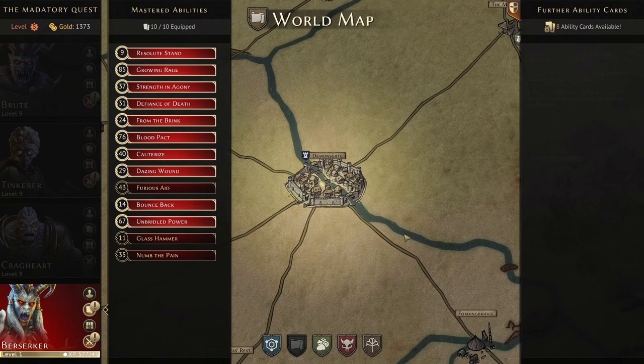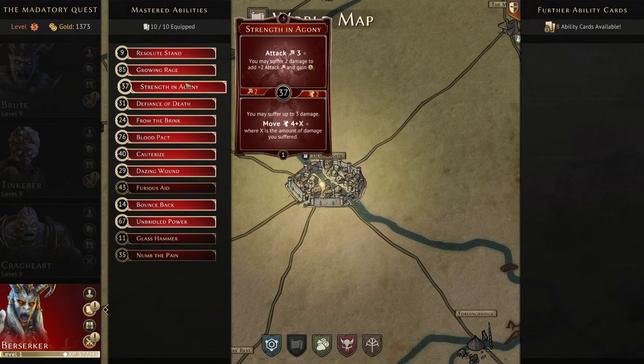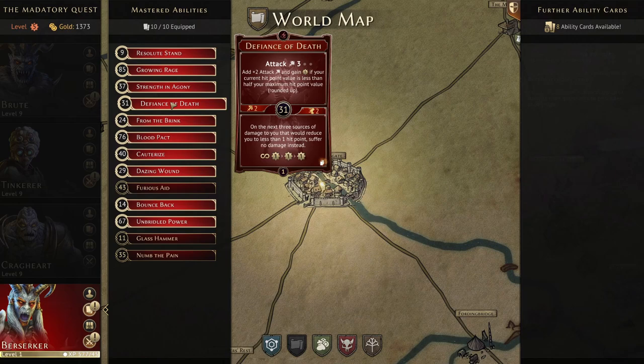The Berserker has a couple of different ways you can play her — a tankier retaliate/shield build is possible, but she really revolves around two health-based mechanics. The first is 'damage to unlock,' like Dazing Wound, where taking damage unlocks a special effect such as stun or extra damage. The second is Defiance of Death, which rewards being below half your maximum hit point value.